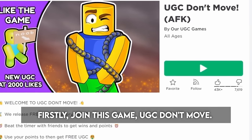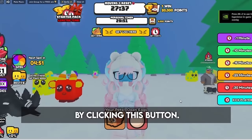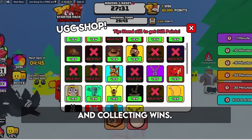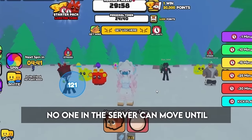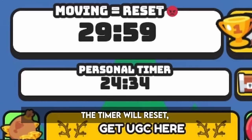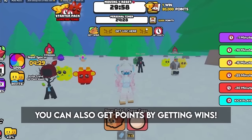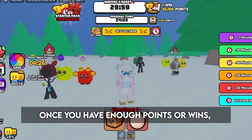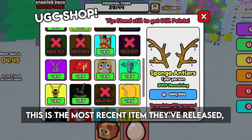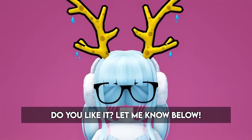Join this game, UGC Don't Move. This game has many free items available, and you can check them all out by clicking this button. You can get many of these free items by collecting still points and collecting wins. To get a win, no one in the server can move until this timer reaches 0. If someone moves, the timer will reset and no one gets the win. To get points, you just have to stay still. Once you have enough points or wins, you can claim the item you want. This is the most recent item they've released, and you can get it for 444,444 still points. Do you like it? Let me know below.